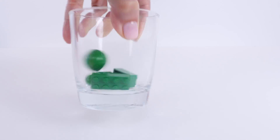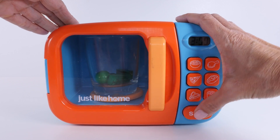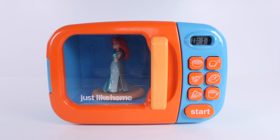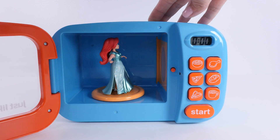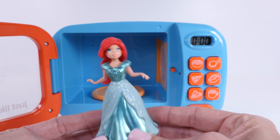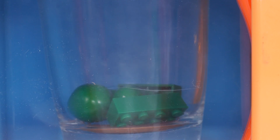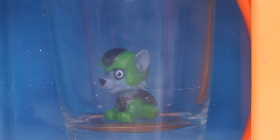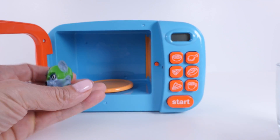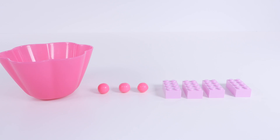Here we go. One, two, three, four. Wow. It's Ariel. I wasn't expecting that. Hmm. Maybe we should try again. There's Rocky. I knew we could find him. Who knows what color this is? That's right, it's pink.